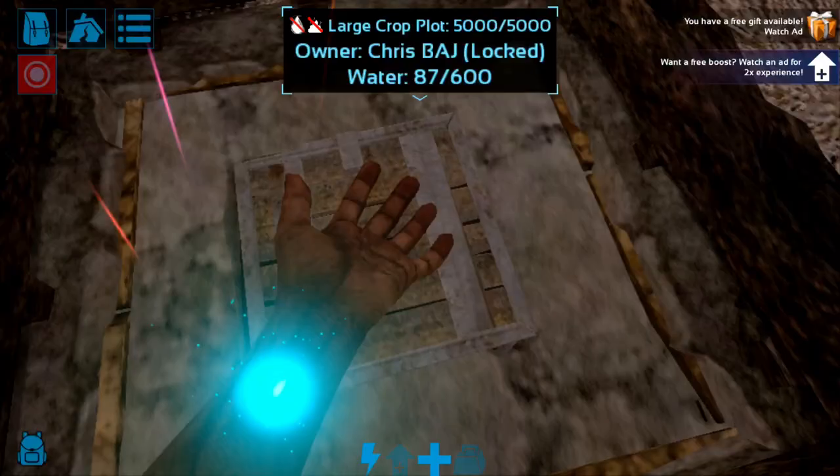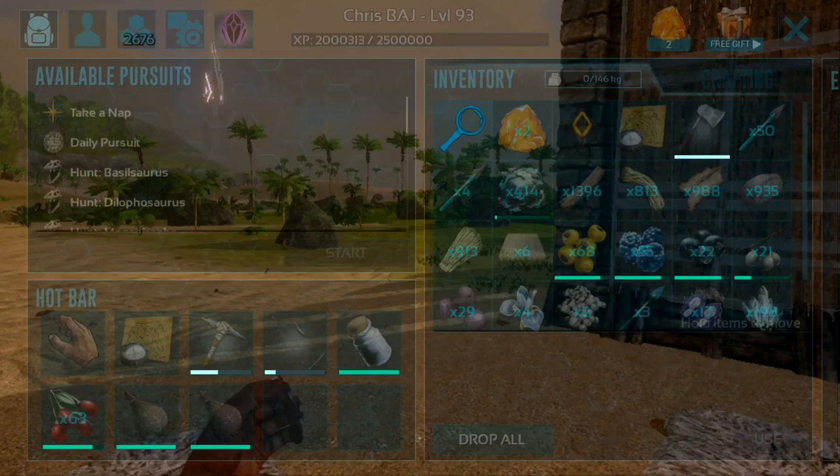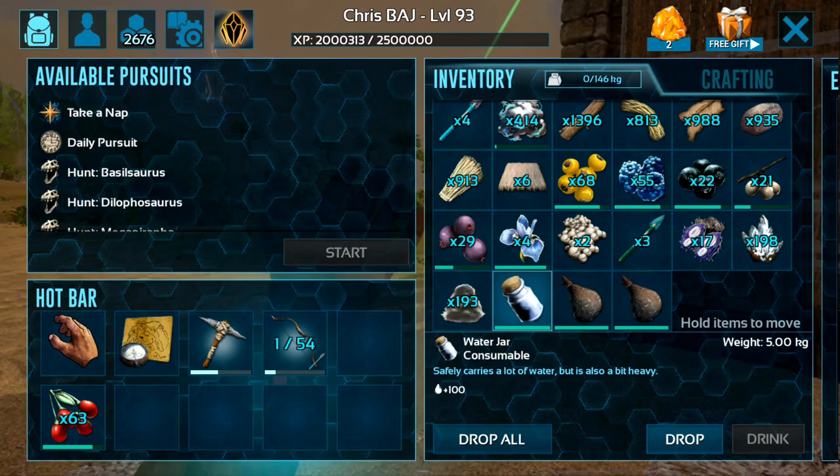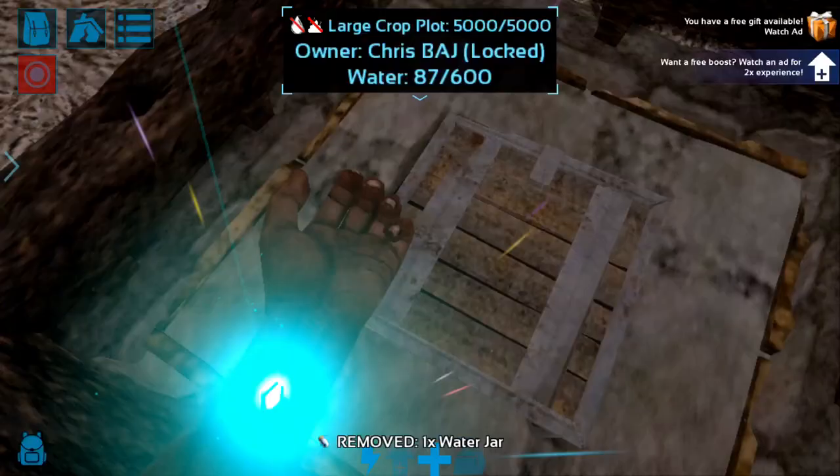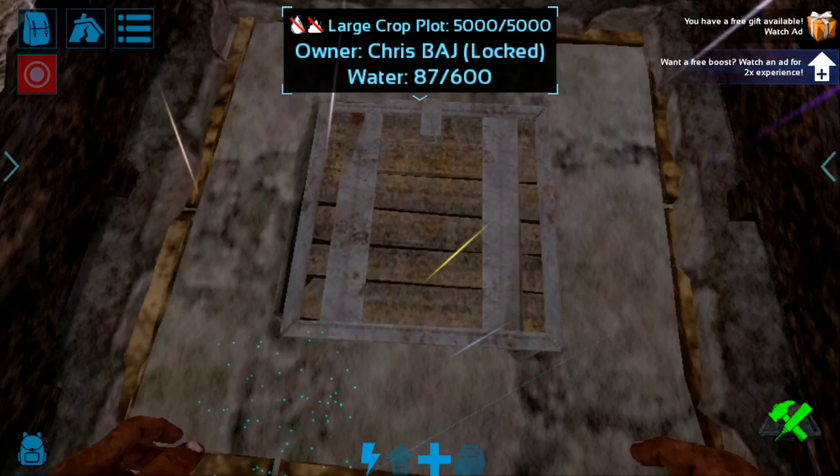Everyone obviously knows how to use a Plant X seed — you pretty much place water and as much fertilizer as possible, because these are the most important plants you have. The more fertilizer, the longer they can shoot because they don't die. We've added the water and all we're missing now is the fertilizer.